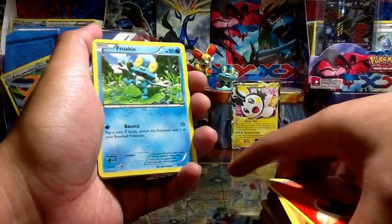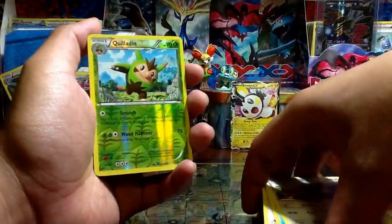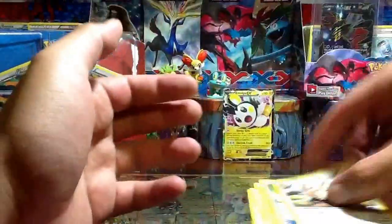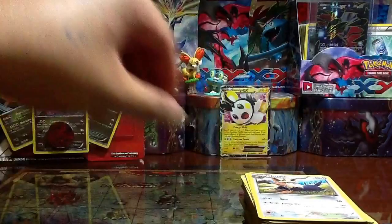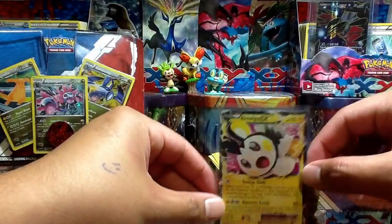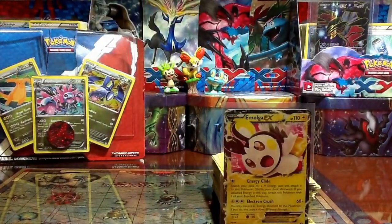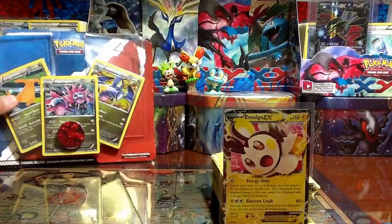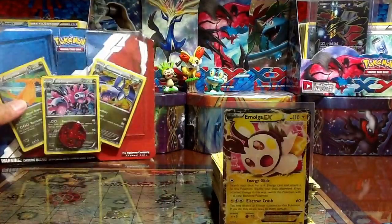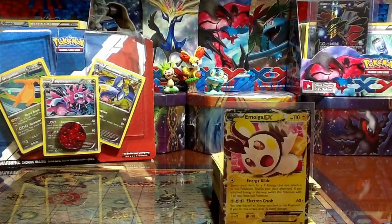A Fire Energy, Froakie, Skitty, Shellder, Fletchling, Klinklang, reverse Starmie, rare non-holo. So I would say it's pretty average, below average pulls — but what saves the day right here is Emolga EX, one of the five or six cards I need to complete the set. So there you guys have it, hope you guys enjoyed. I'm gonna go to sleep because, as you can tell, I'm about to faint. Good night guys — hope you guys subscribe, like, comment, all that, and I'll see you guys soon. Good night!